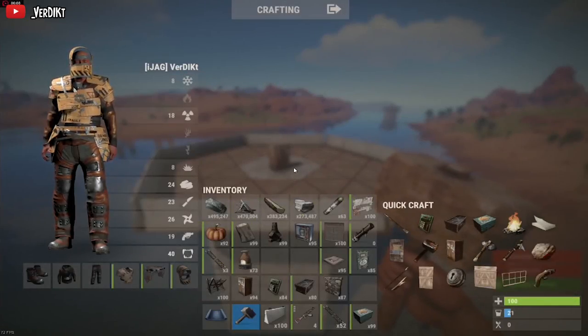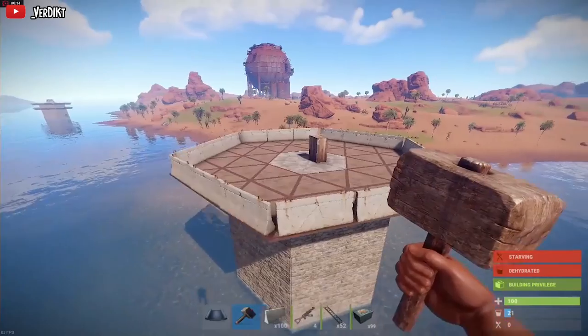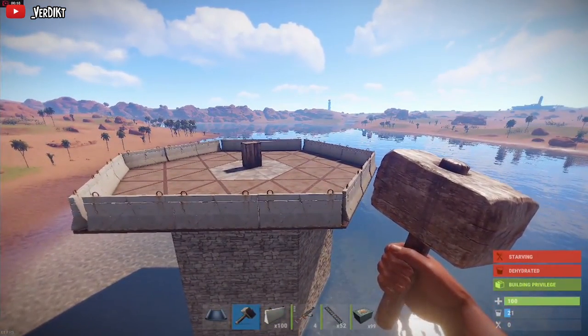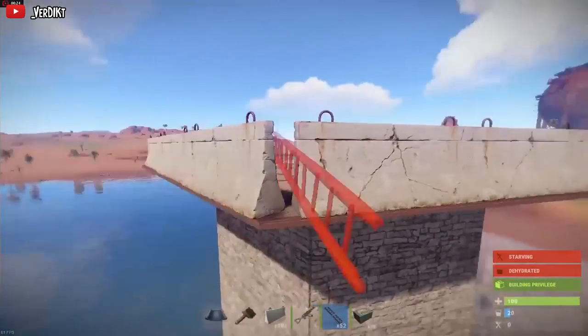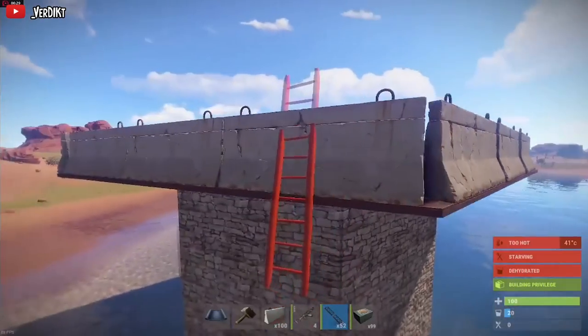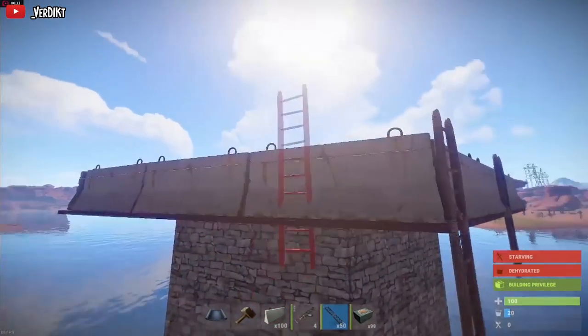As a lot of you probably know, the latest update made some changes to the concrete barricade which doesn't actually allow ladders to be placed on them, but forces the barricade to be placed just behind the edge of the floor. This allows the ladder to be placed on the floor. Unfortunately, this update mostly patched Rust Academy's anti-ladder method using the concrete barricade and stability cap.